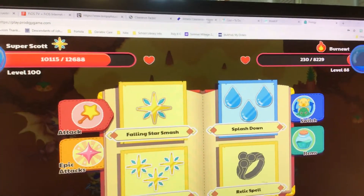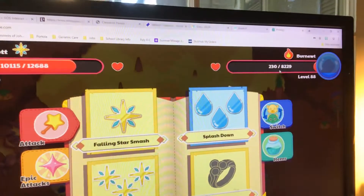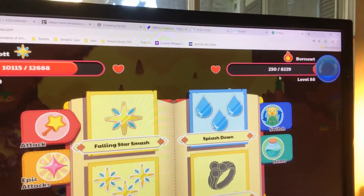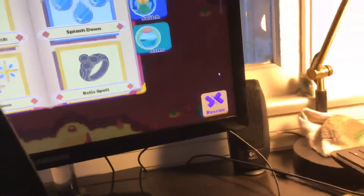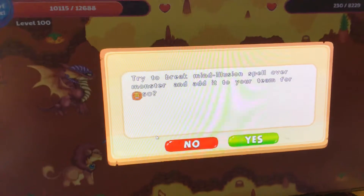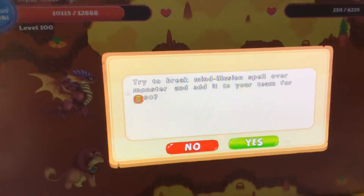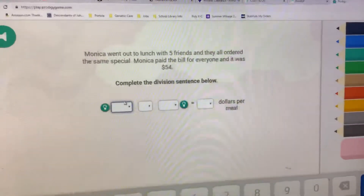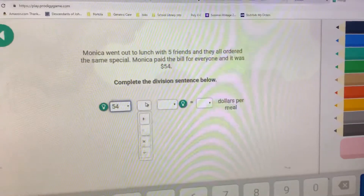Once your Burnute is down to one shot — whatever level you are, whatever health this is — once it's one shot, you will get a special thing on your screen that says 'Rescue.' You will need to click it. It now says to try to break the mind illusion spell over a monster and add it to your team for 50 of this currency, Hots. You click yes, then simply answer any question that follows.